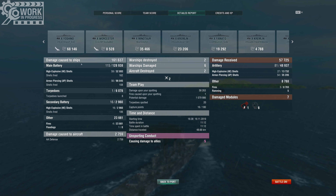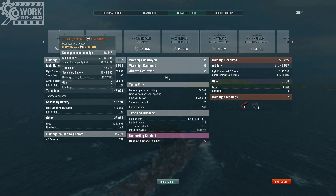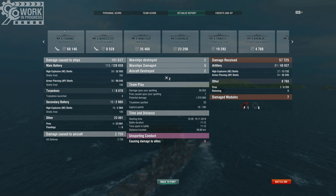Look at that — AP: 96k damage. Although I suppose the Yoshino did give most of that to me for free, but it's still something many cruisers might not have been capable of, at least not as well.